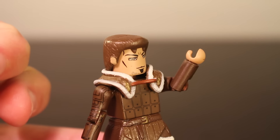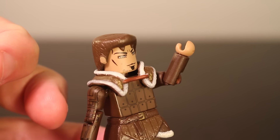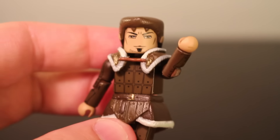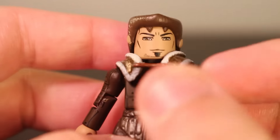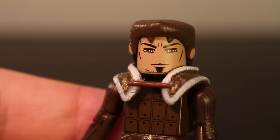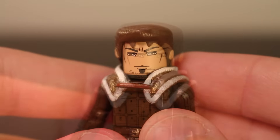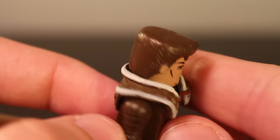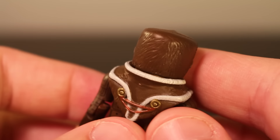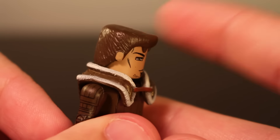Something a bit weird to note is that my Alistair's left hand is disfigured, which is a little odd — I usually don't get disfigured hands like that. Looking at the face, he's got a goatee, thick eyebrows, and sort of a generic expression. The hair piece appears to be new — I haven't seen it before — and it has a little point at the tip. Not too bad.